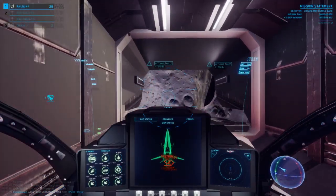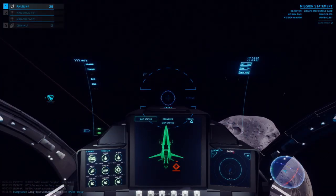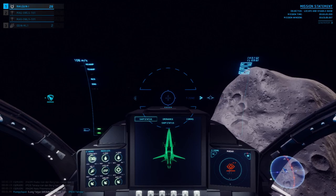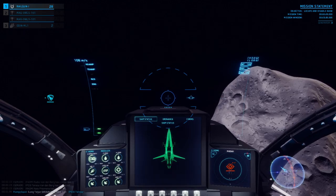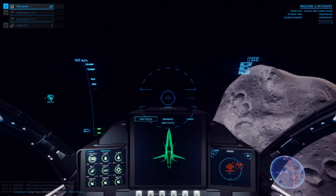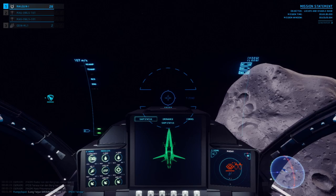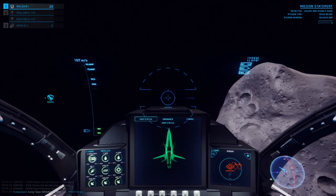Welcome back mercenaries to another In The Black tutorial. This one is all about the MFDs, or the multi-functional displays, located in your cockpit. These specialized displays highlight important information for pilots flying through the dark void of space. Like all things with In The Black at this time, everything you see here is still a work in progress and subject to change in the future.